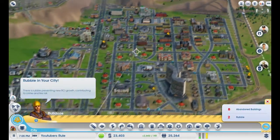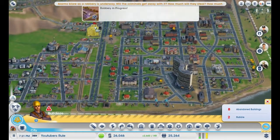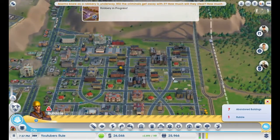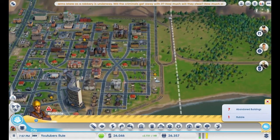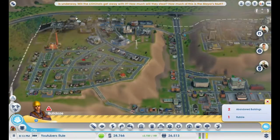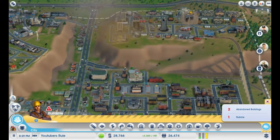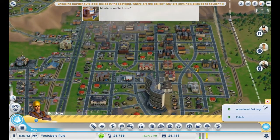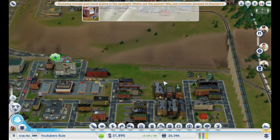We've got this stuff to delete — rubble. What died there? Building fire. Oh, disaster. We've got a good little train network going on, at least. I still need that 40k so we can get people in here.